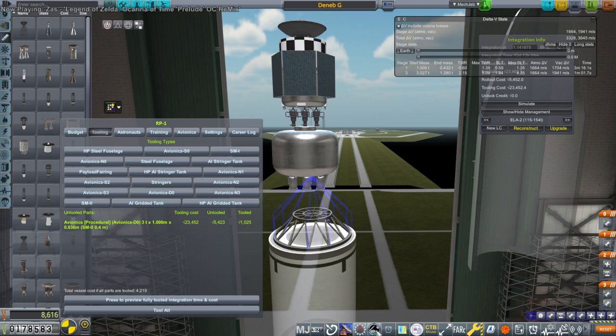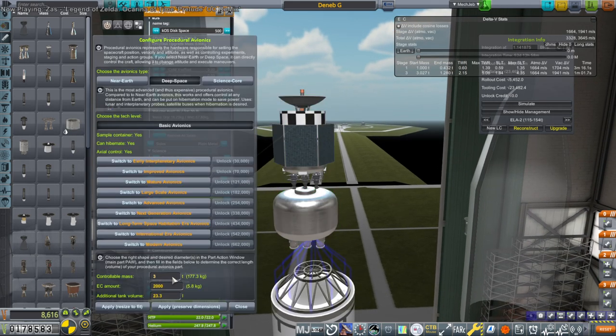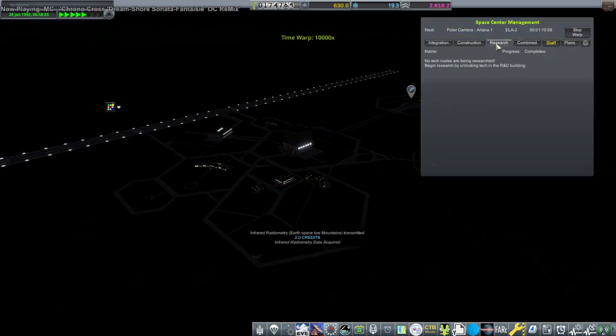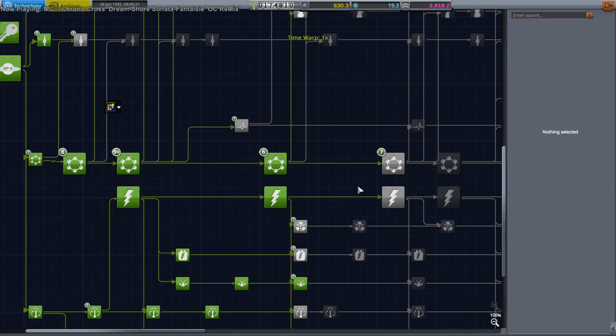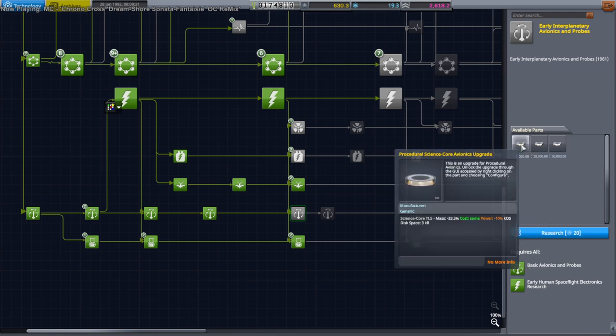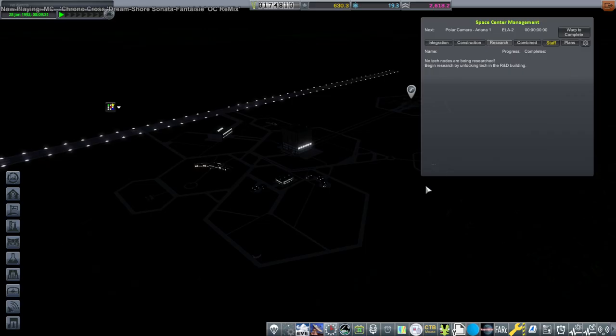That would require us to tool that three-ton avionics - I don't think I want to do that actually. Now we got some more science. We're not researching anything - let's see. Early power generation - here's the avionics cores, we just need 0.7 more for that. Well, that's what we'll save up for - hopefully our little satellite will give us that.